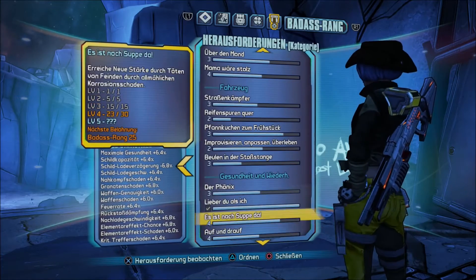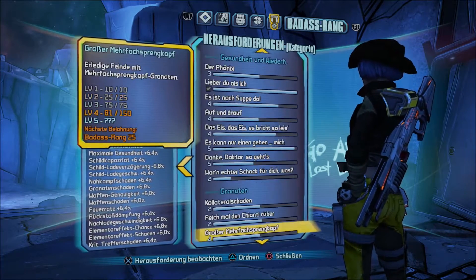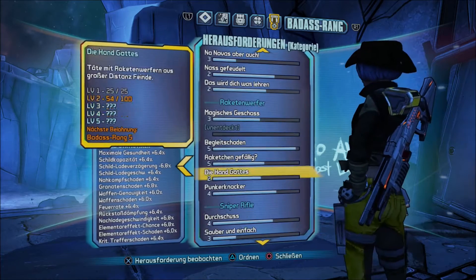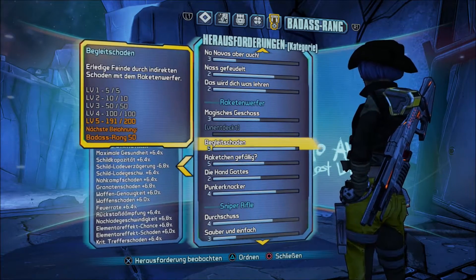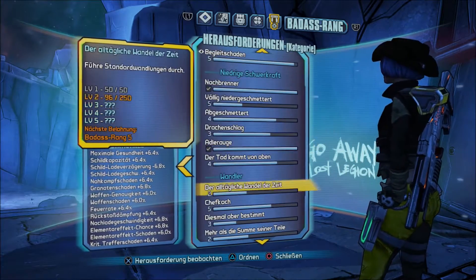Kurz gucken – weil alles, was ihr hier seht, das muss alles auf Level 2, also müsst ihr das erste Level erreicht haben, alle Herausforderungen hier. Raketenwerfer kommt gleich. Erlegerfeind durch indirekten Treffer – den brauchen wir.